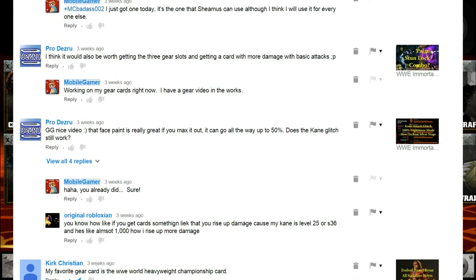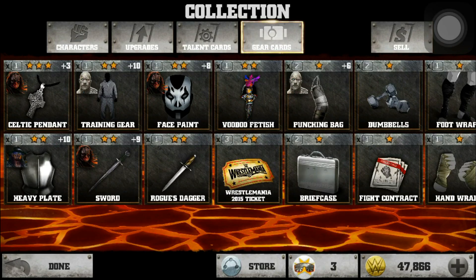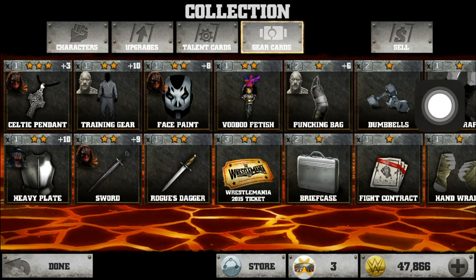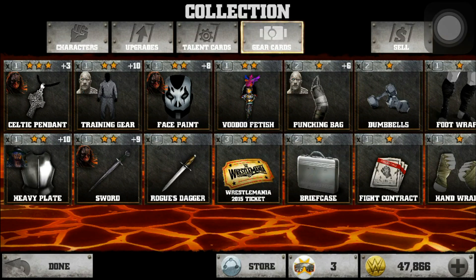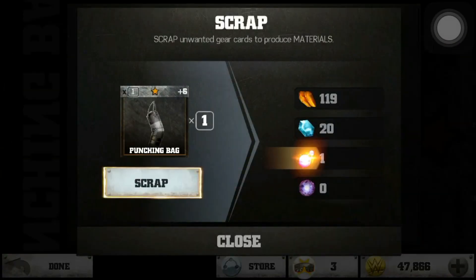I almost always place in the top 10% in the events, so I have a lot of gear cards that I can scrap right now. What I'm going to do is scrap all of my duplicate cards. You can see above the Rock I have a two — I'm just going to go through and scrap all the ones that have twos on them. I click on that, hit scrap, and it's scrapped.